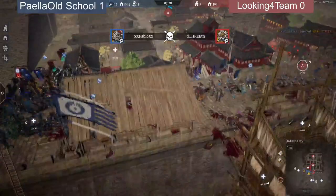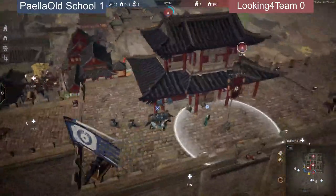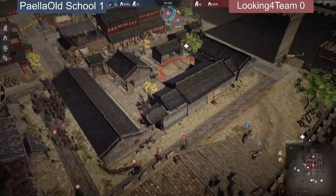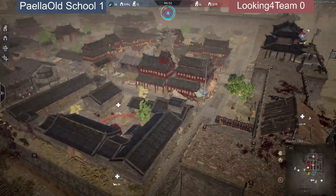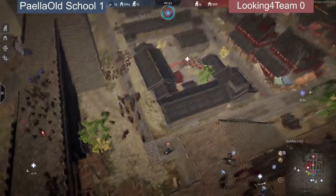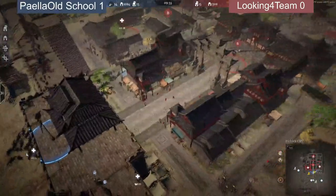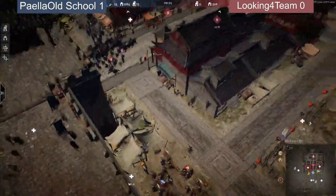Looking For Team is getting picked off one by one — already four heroes down and units lost. The A point is being kept right now. Pale Old School is trying to rotate around; Looking For Team has set up on the left side of A on the staircase and the far-left staircases. They're rotating back to A — they still have to cap it. They might now be going for the right supply, which is typically the supply teams go to.